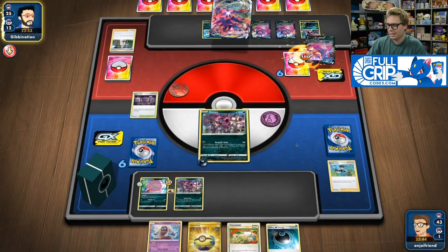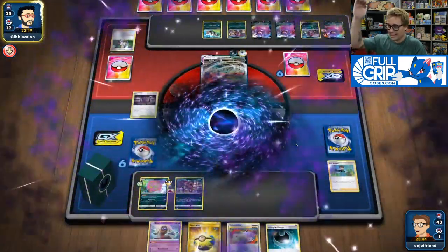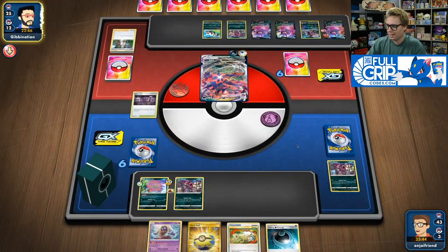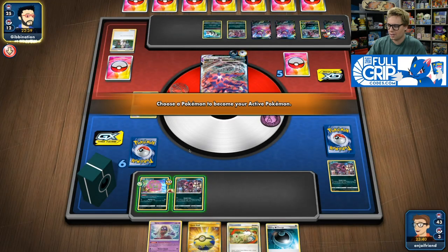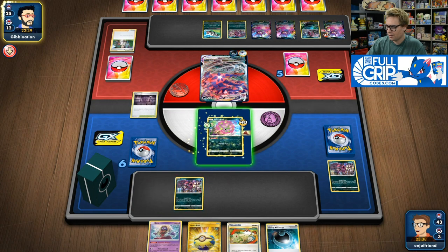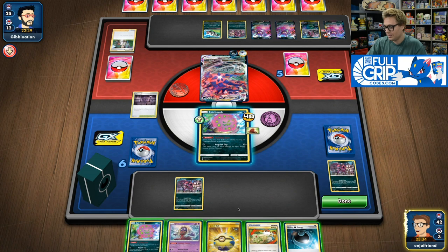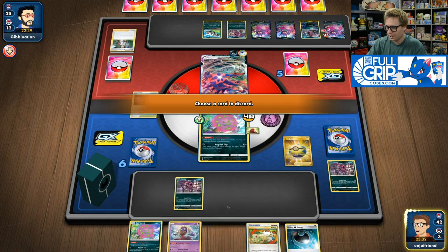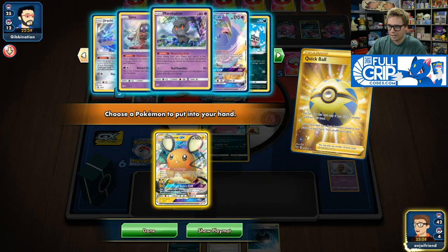Small hand, we definitely have to Dedenne change this. I could get Oricorio GX as well, but Oricorio is very dangerous against this matchup because they could just Assault Gate it for a knockout. So we're going to look here, and I top deck the other Spear Tomb, so that's fine. We're going to look through the deck for our Dedenne, grab it, and look at our other attackers. We're going to bench it and do a little switcheroo — retreat into this one, switch back into this one, and then Dedenne change. We're certainly ramping up pretty quickly.